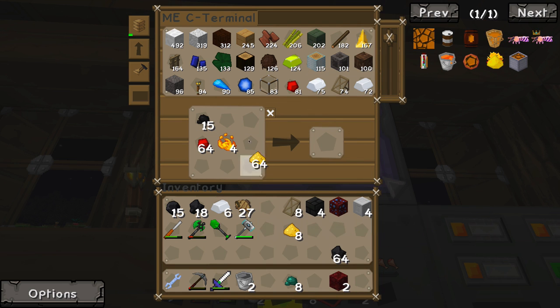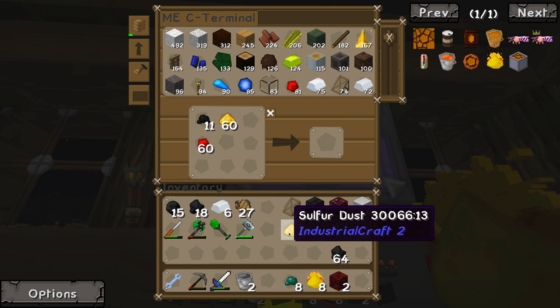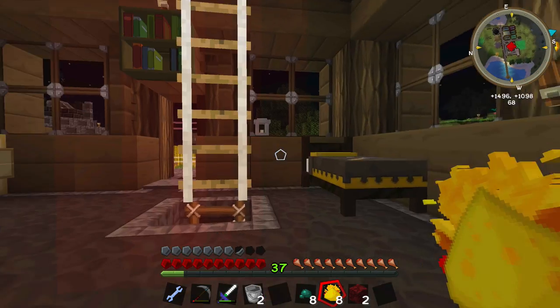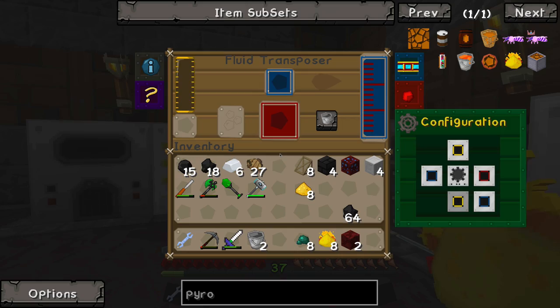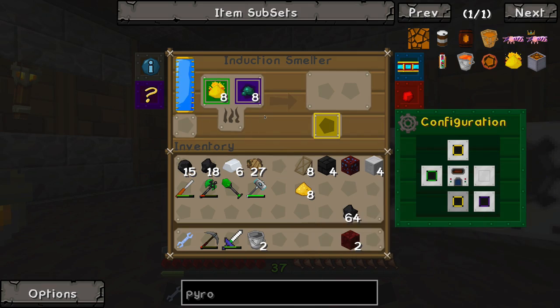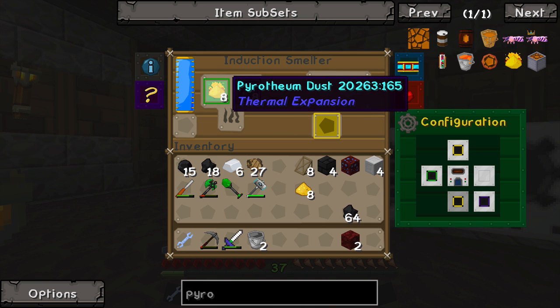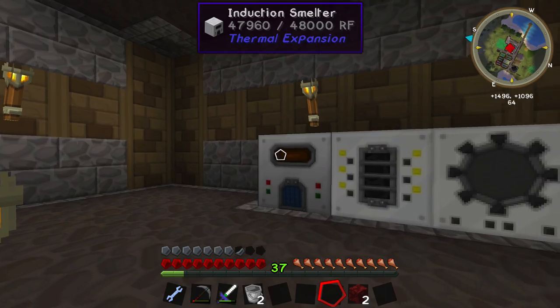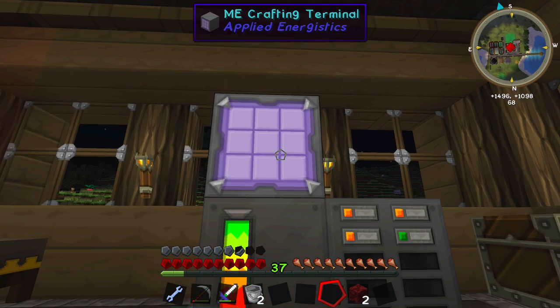Sulfur dust, blaze, redstone — here we go, last ingredient: blazing pyrotheum. We might not have enough blaze, which is obviously a problem. Induction smelter — let's see how much this makes. I think it's going to consume two or three pyrotheum dust or something. Oh no, I lied — it's just going to get us a lot. Let's do something productive while we're watching paint dry here.